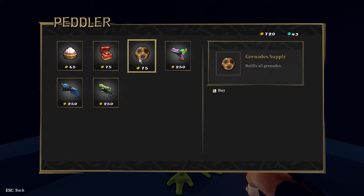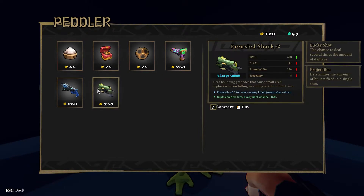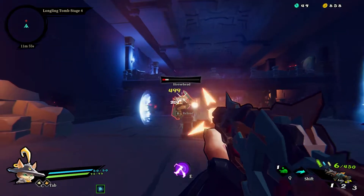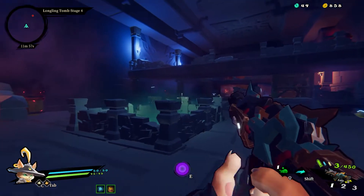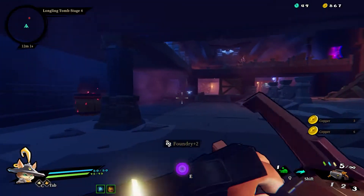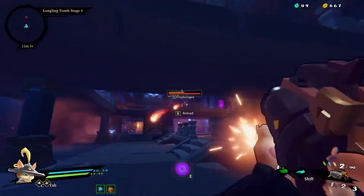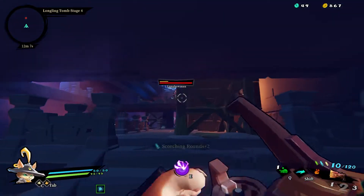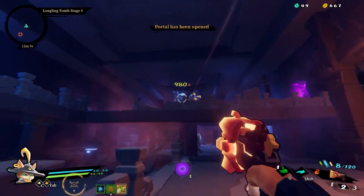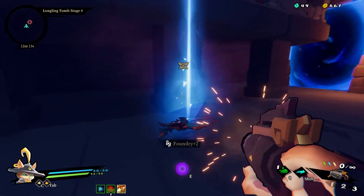The game has tons of replayability. Across Steam you'll see people have spent literally between 30 and 100 hours on it, and it's no surprise because the game is oozing with progression elements. There's a substance called soul essence which you can use to upgrade your heroes, and there are also tons of unlockables in various forms: scrolls which give you passive upgrades per run, different weapons you can unlock, and ascensions which let you change your build style per run per hero.